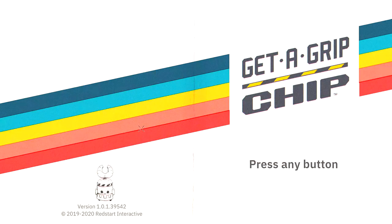Welcome everyone to a new Two Super Gamers video. It's your boy Zero and I'm Nanners. We got a special request video — we got contacted by Red Star Interactive, they wanted us to check out their new game Get a Grip Chip. That's what we're gonna do today. It's a PC game, it's already out, it's available on Steam, also available on Mac and Linux.